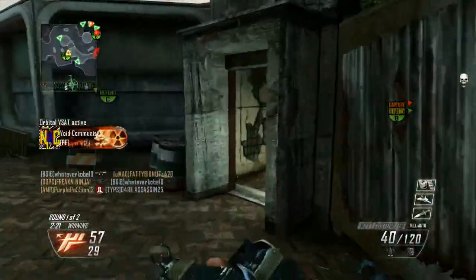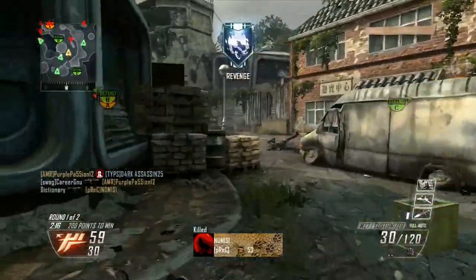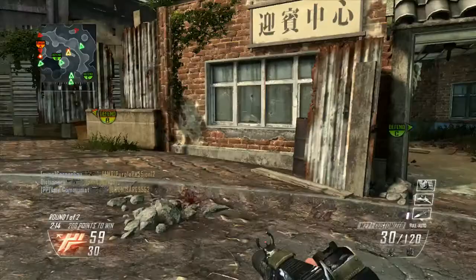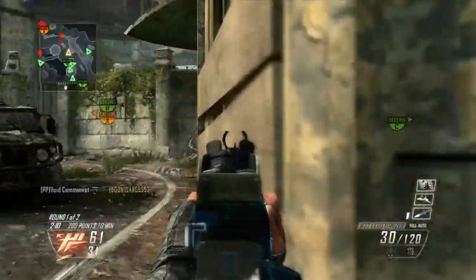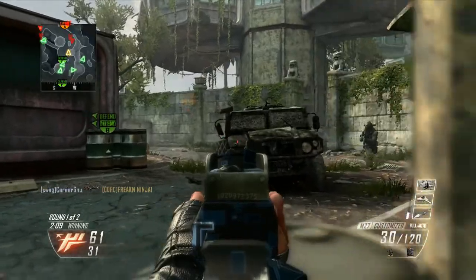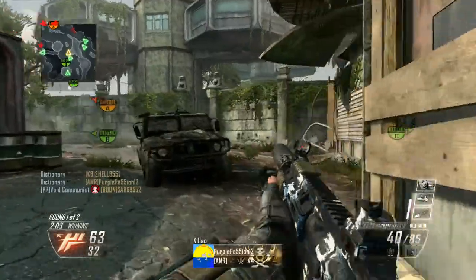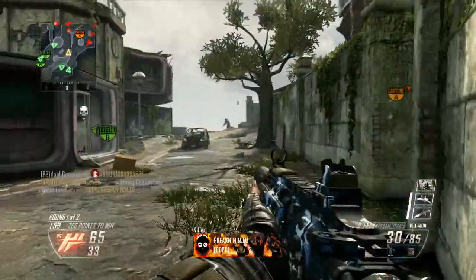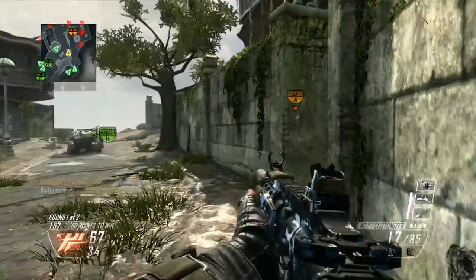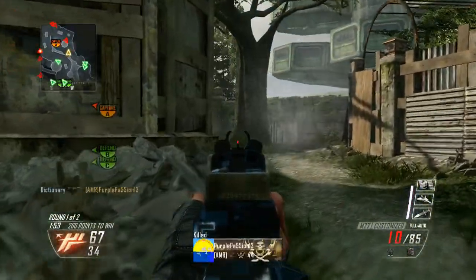I'm not so sure that Fast Hands is going to benefit him this much - he doesn't have a secondary weapon and doesn't really pick up any weapons, so he's mostly just using his M27. He does have the Trophy System and C4, and those deployments will be sped up, but I don't think Fast Hands is maybe the best choice here. If you swap that out for Toughness, maybe he'd see some better results with the M27. As you can see though, he is actually starting to heat up with that M27, so I can't fault him for that.